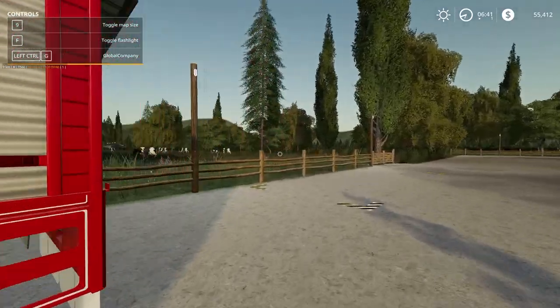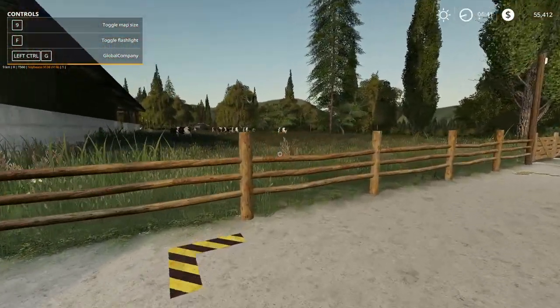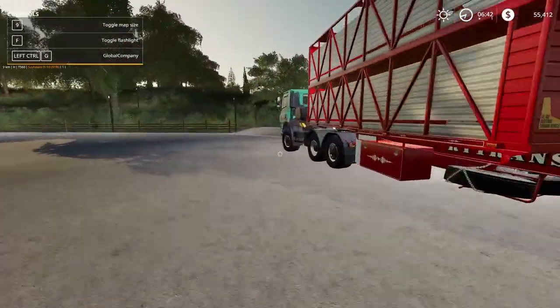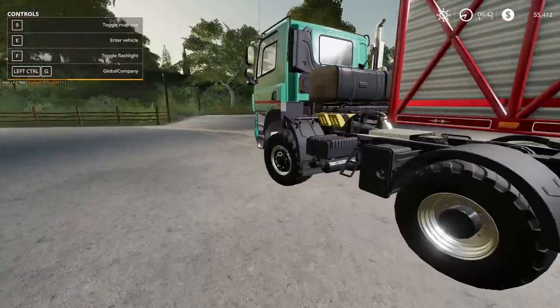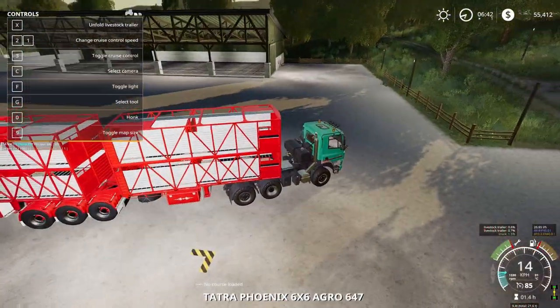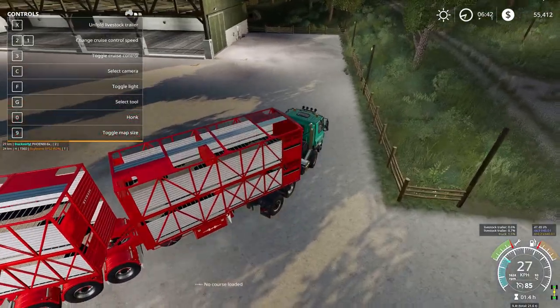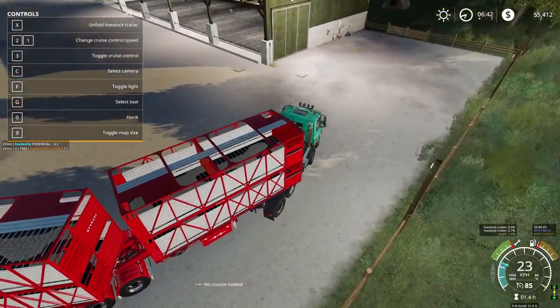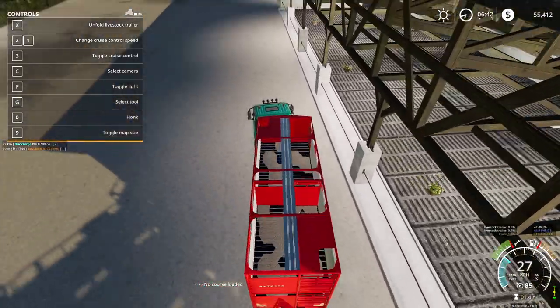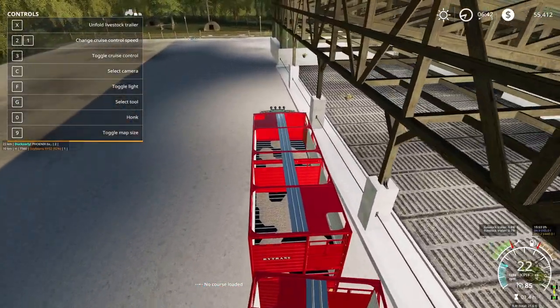We have got our cattle unloaded finally - there they are! That has been done. Now we need to put the trailer away. We're going to put it over near the piggery because we're not going to be doing pigs anytime soon. What I do need is a trailer and some supplies. I'm going to leave the truck here for now.